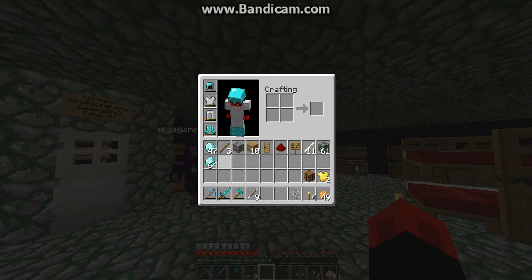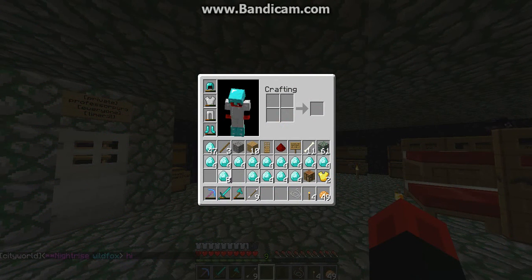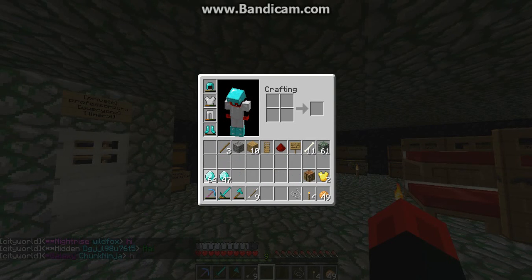He was playing on his friend's account and then he got his own. We all have these awesome things called diamonds and we're loaded. We've got this chest full of smelting materials.